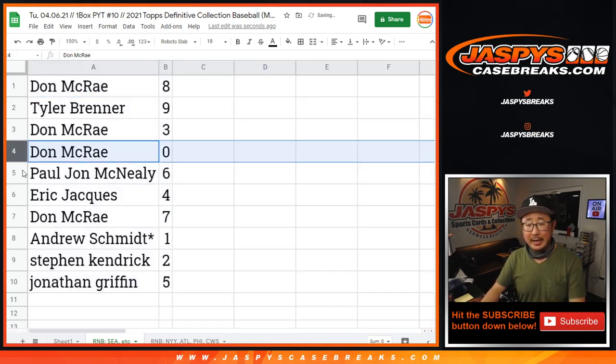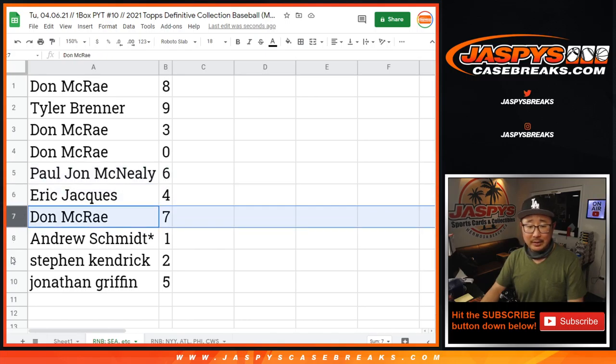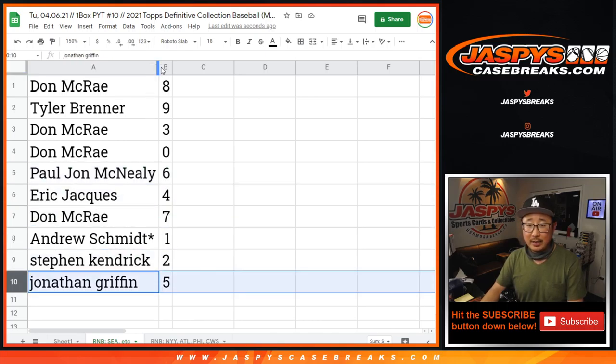Don with eight, Tyler with nine, Don with three, and zero. Zero gets any and all redemptions, including one of one redemptions. Andrew, you'll still get live one of ones. Paul with six, Eric with four, Don with seven, Stephen K with two, and Jonathan with five.